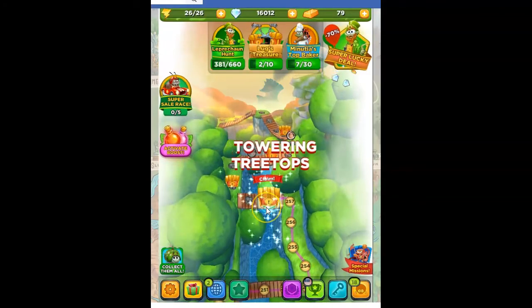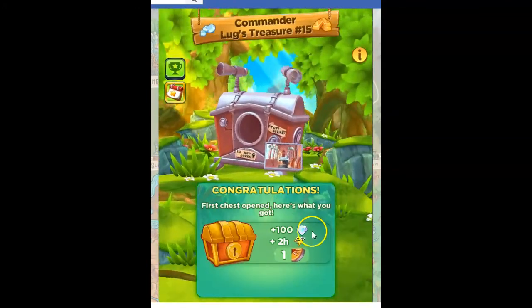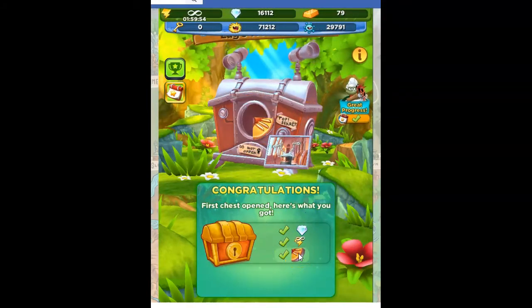I was doing Edward's quest on the special missions, so that was getting me a lot of stuff. Now I've got extra energy, plus it filled up my energy since I had lost that level. Beautiful — I'll be able to do some nice upgrading there. And look at this: I get to claim Lug's treasure — one of my favorite mini games. I get 100 diamonds, 2 hours of free energy, and a piece of an amulet.